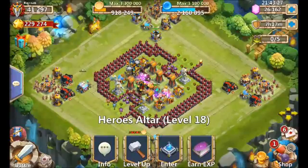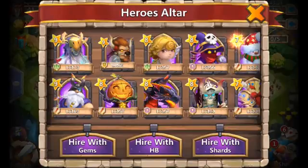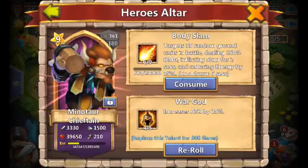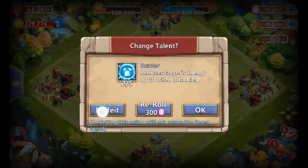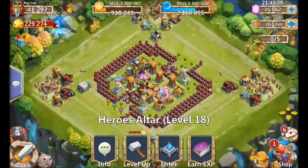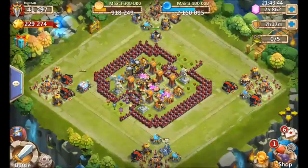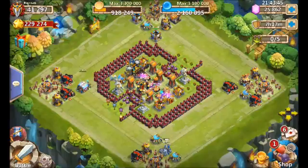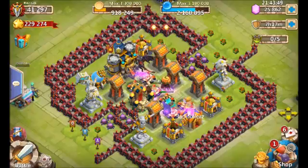My goals here: the first thing I do is check out the heroes — talk to the guy, see what he needs, see what he wants done. You can see there's a talent re-roll available. When I see a 25% discount, I do not like to roll talents or heroes whatsoever. I prefer to purchase my gems on those days and then roll afterwards.